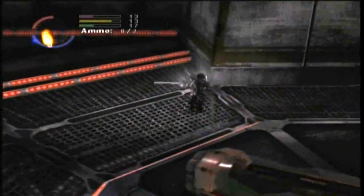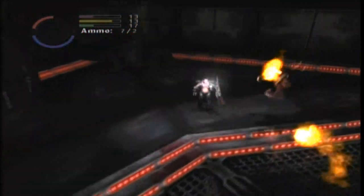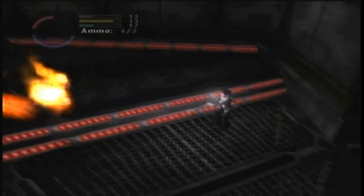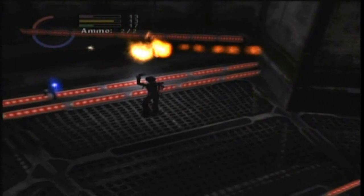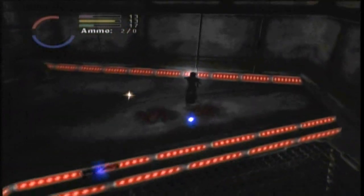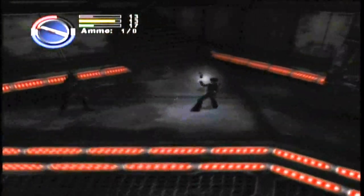Those spirits right there — they can actually possess humans. And then you have to pick up some type of ammo to shoot the humans with, to turn them back to normal. Or you can just kill the humans — it's really up to you on that one.